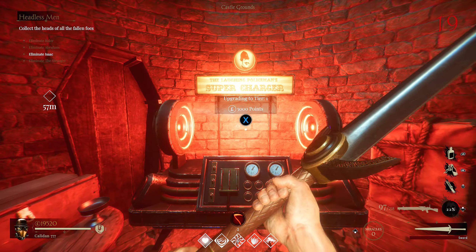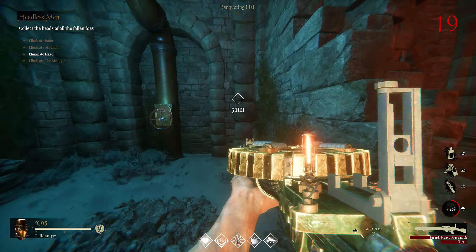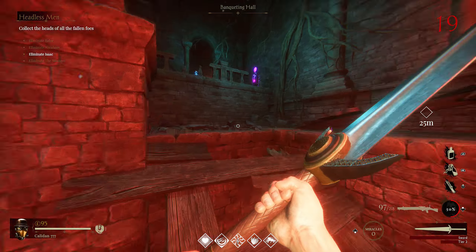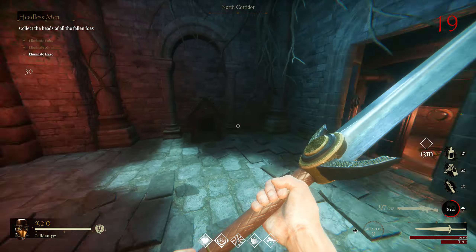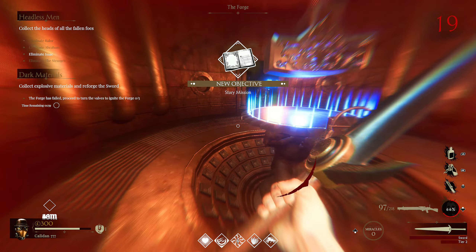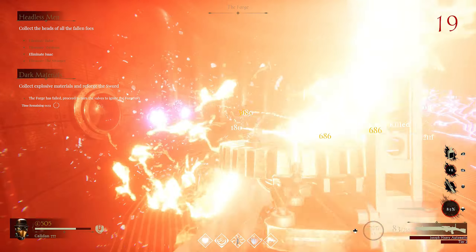We got a sword! I'm going to go PAP it — though honestly it's probably not ideal since I haven't gotten any melee miracles. It's the wonder weapon of the map though, so who cares. Wait — I duplicated my sword to put it in that door. 'The forge just failed — proceed to turn the valves.' Things are getting a little bit out of hand.